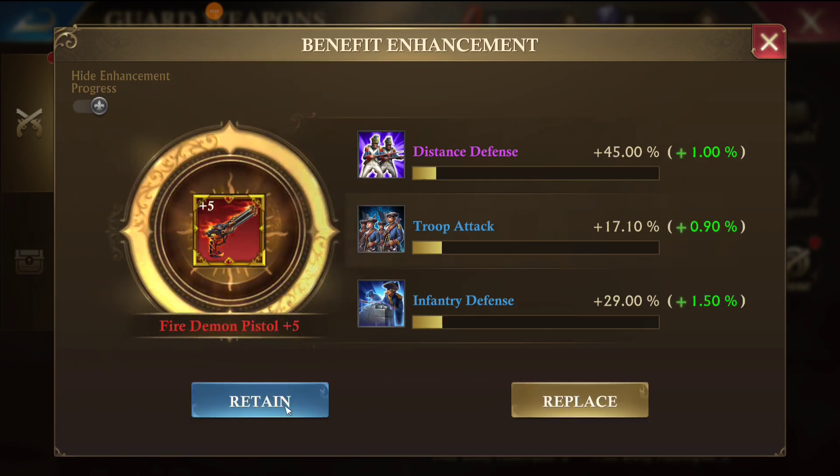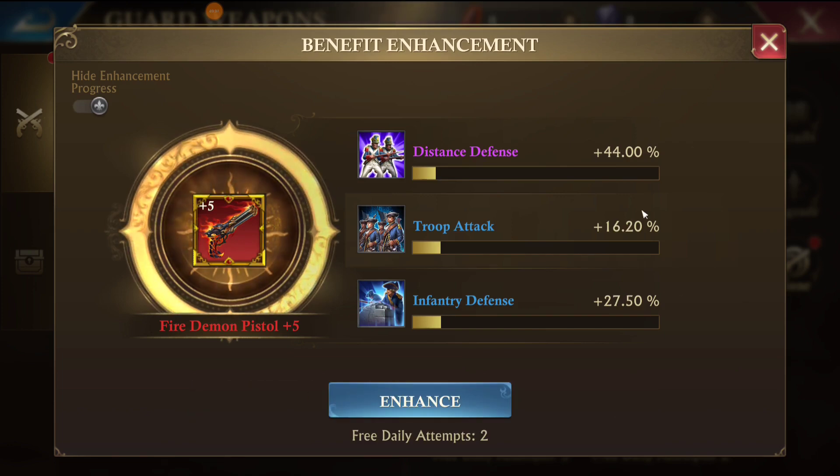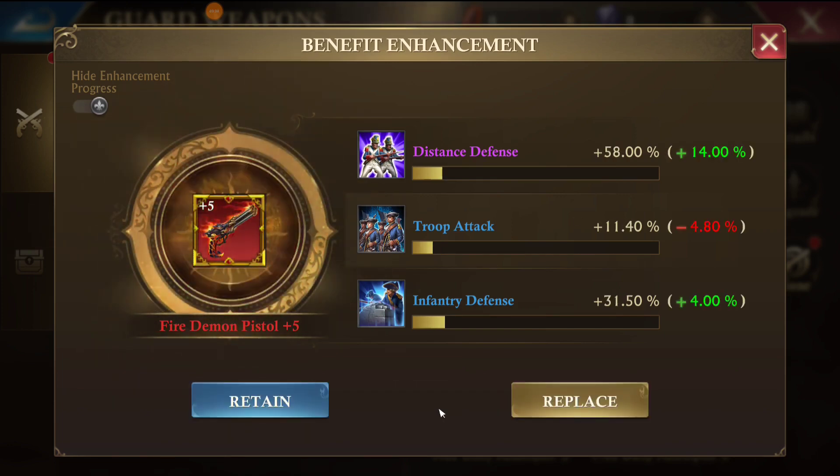The third attempt wasn't very good, so I'm going to choose the retain option to back it off and try again. The next attempt I got a negative number on troop attack, which is the stat I want the most, so I'm going to hit the retain button to back this one off as well.